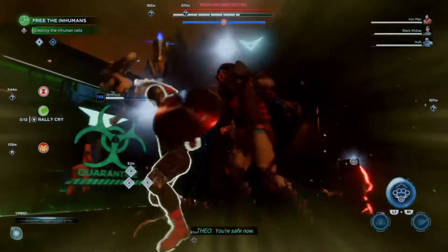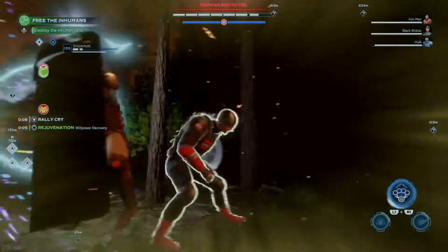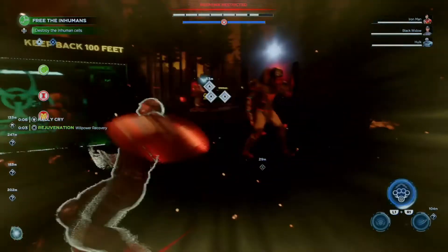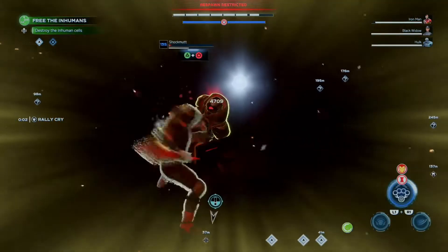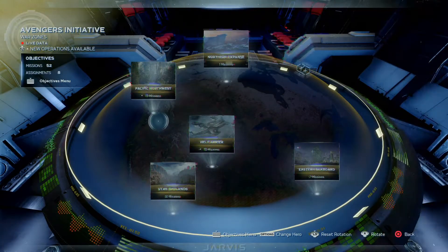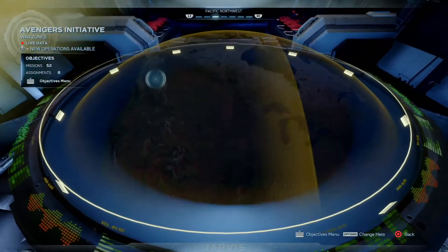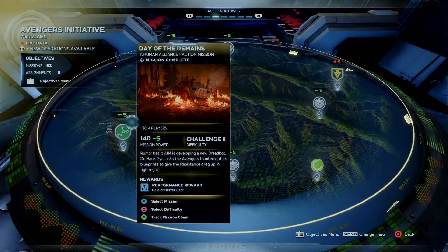It has to be ones found inside Shield bunkers. You can find these during the vault missions and things like that, but the best way to do this is to do one of the Inhuman missions found in the Pacific Northwest called Days of the Remains.